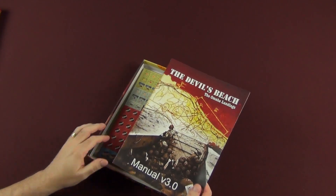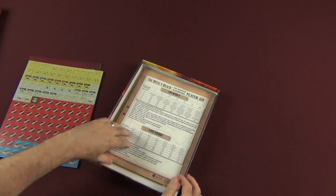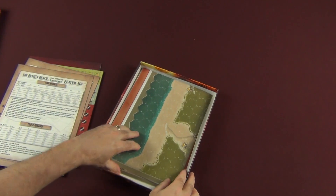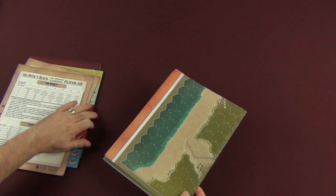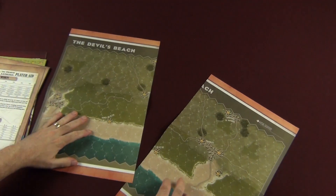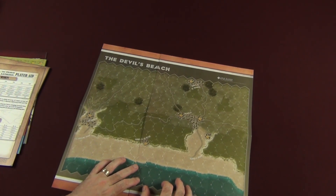Ragweed's been killing me here in Texas. Inside we have the Devil's Beach manual version 3.0, your laser-cut counters — we'll come back to those — player aid cards, which we'll come back to as well, and the map. The box lid, as Dan always talks about on his show No Enemies Here — if you're not watching No Enemies Here, you need to be. Great show from Dan Pancaldi; he does a great job giving us all the wargaming news in one place.